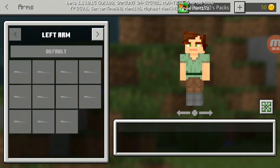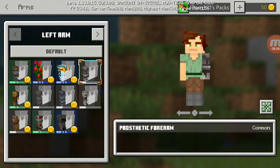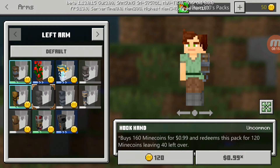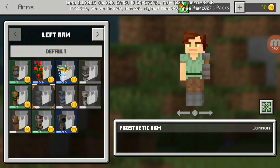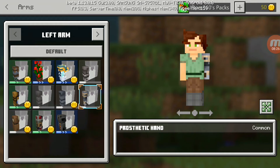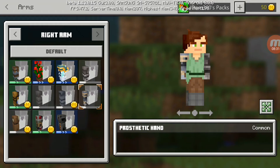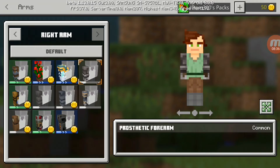Next up are the arms, which is pretty cool — especially there's a mechanical arm option for people who lost their arms. There are a couple of things you have to purchase, but some are actually free. The mechanical arm actually looks pretty cool, and you can also have it for your right arm as well. Minecraft really did do a good job on this.